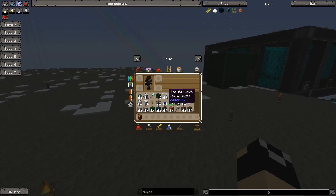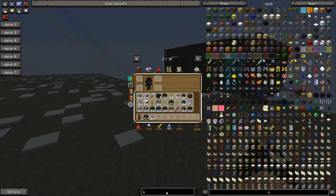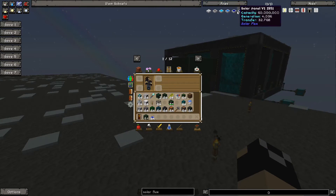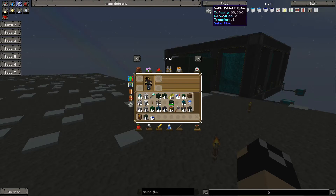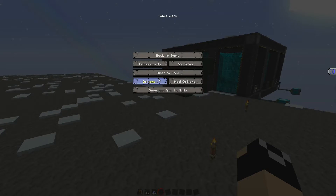The first setup I'm going to show you is one that doesn't require any power source or any kind of crop input. You basically set it, leave it there and it makes power. You can kind of build up on it - these solar panels right here. Solar Flux is a mod I think a lot of people might overlook.